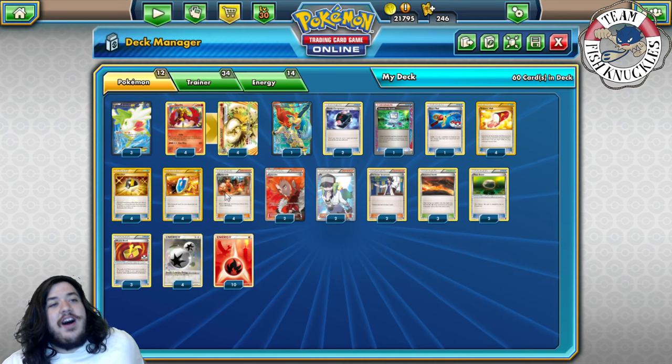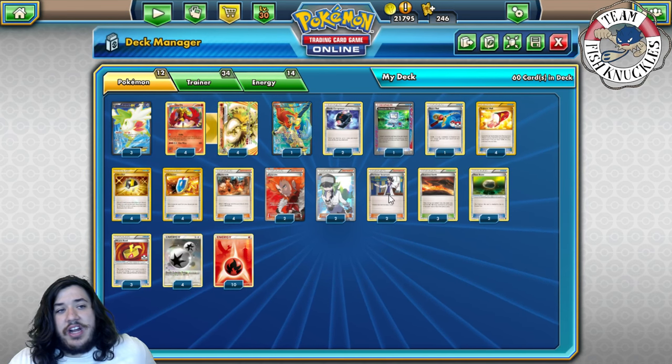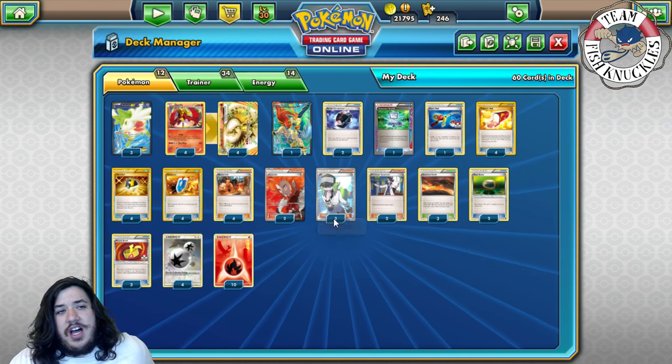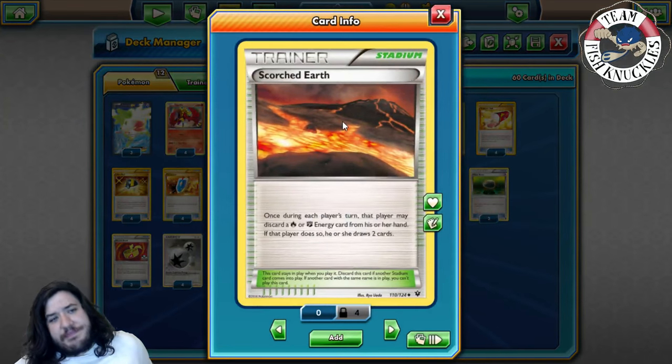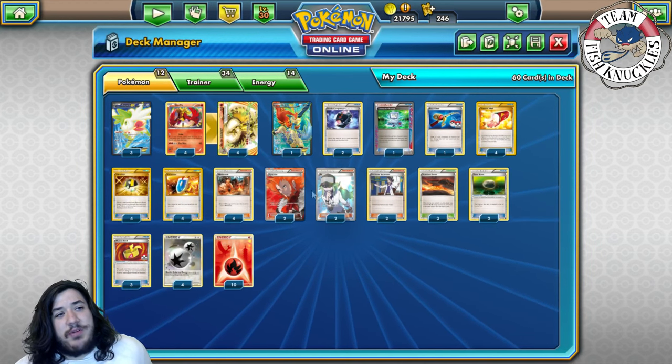Two Lysandre to bring Pokemon to the bench, and two Sycamore. We play low counts of these because we play three Shamins. With the Compressors we should be fine. We play three Scorched Earth - discard a Fire energy from your hand and draw two cards - which helps us draw more cards to pull off that turn one Blacksmith plus energy attachment.